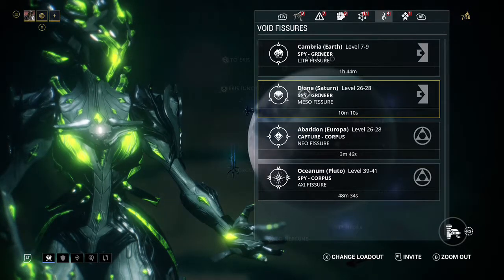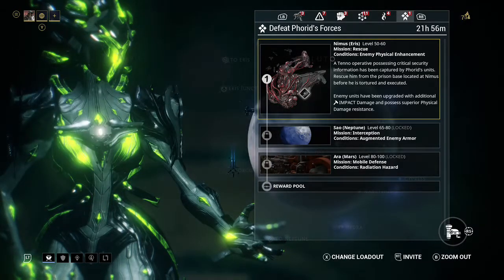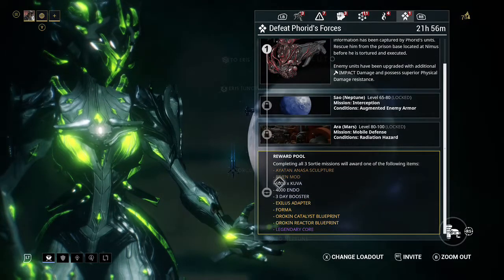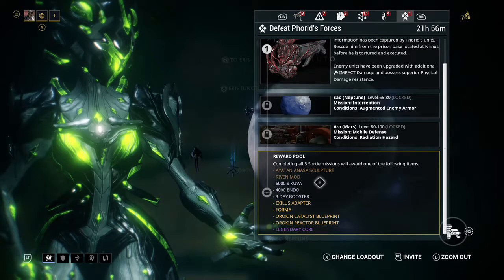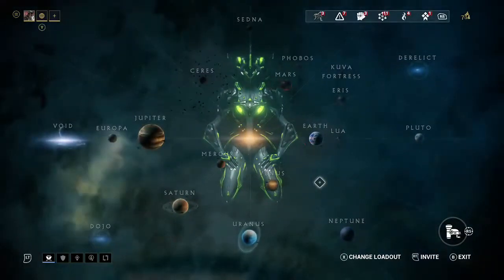You have your Void Fissures — we'll go over Relics here shortly because there is a section in the ship about it. But this is where your Fissure page is; this is where you can pop those Relics in and find your Prime Parts and Prime Frames. This is Sorties — I would consider this endgame content. You can get an array of items that you may need as a mid-tier or high-tier player. If I've missed anything in this navigation, let me know and I'll go back over it for you.